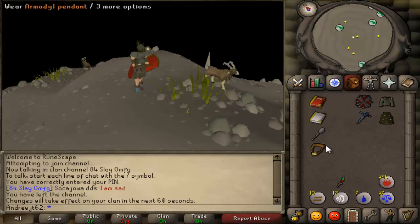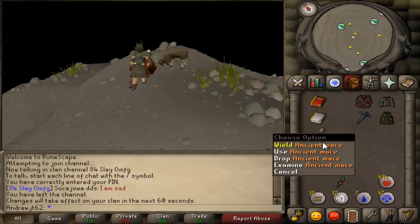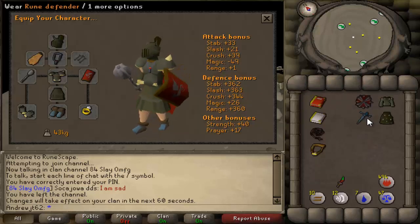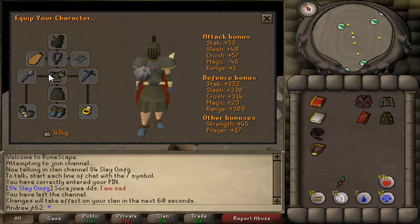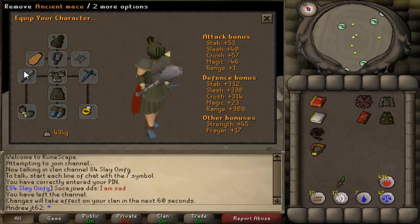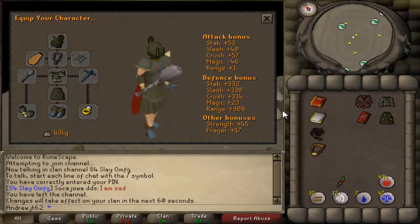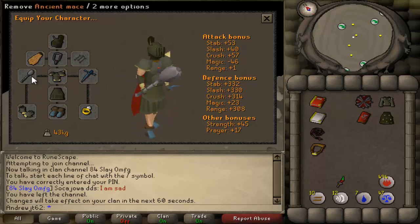Because this is 2007, Bandos and Armadyl get a little bit trickier, and these are really your main ones for right now. The Ancient Mace, which is from Another Slice of H.A.M. quest, doesn't give the best combat stats, though with a Rune Defender they're actually alright. Not to be confused with the Granite Mace, which isn't in 07. The Ancient Mace is a Bandos item, and Bandos followers will not attack you if you're wielding it. This is handy when hopping around looking for an empty world.